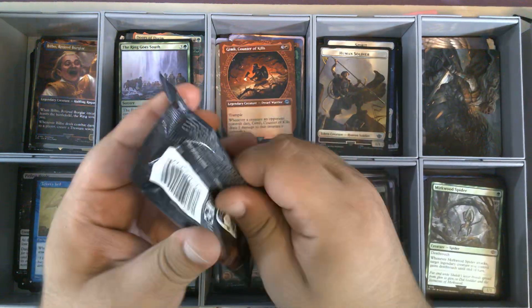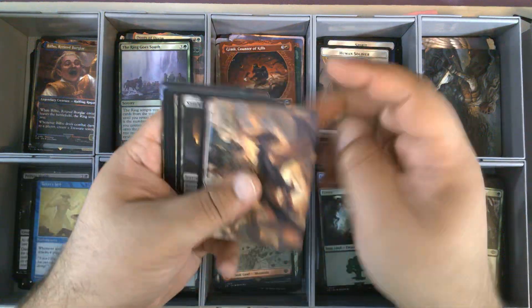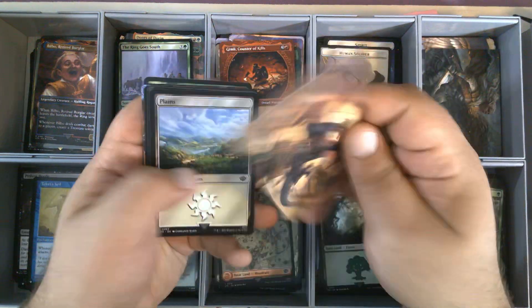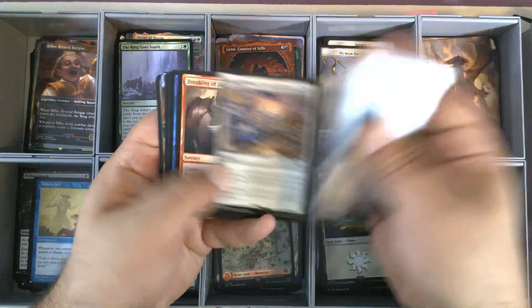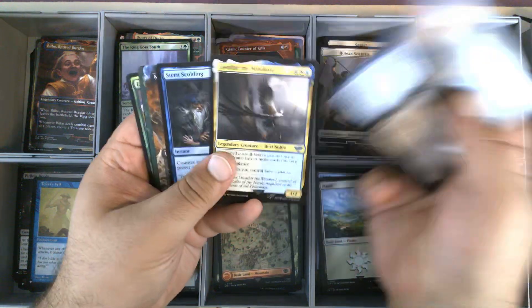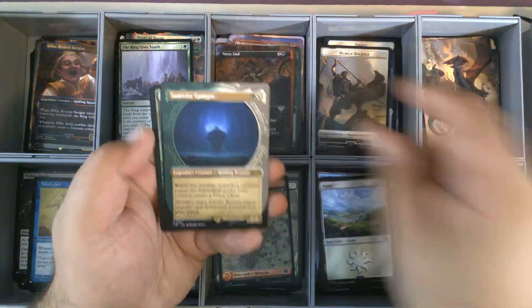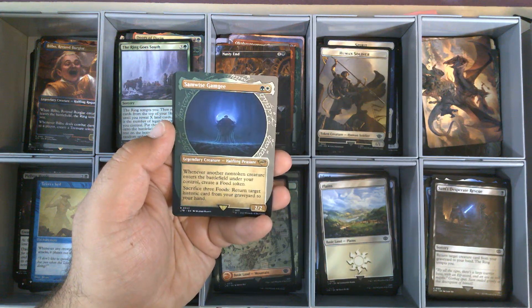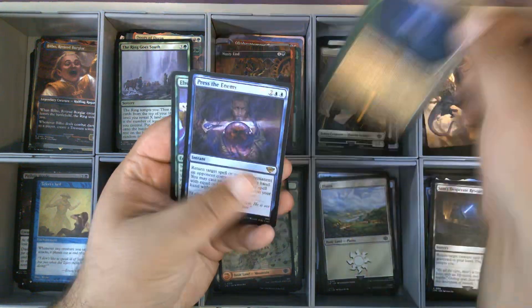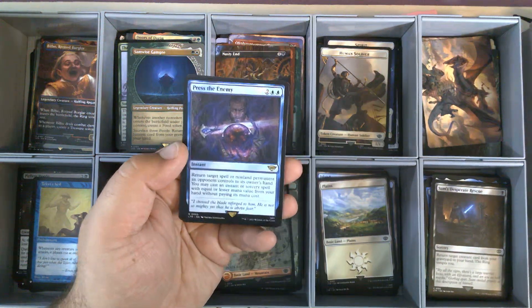All right, pack number two. We have Witch King, Bringer of Ruin, for our art card. Plains. Our commons and uncommons. Borderless Nasty End. And a Samwise Gamgee in the ring frame — very nice. This version is 327; the normal version of Samwise is 222. And this is our ninth Samwise. Very happy about that.